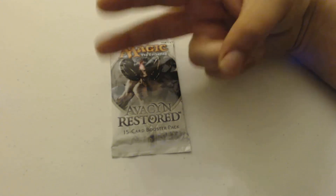My next uncommon is Rush of Blood — a three-drop instant. Target creature gets plus X / plus zero until end of turn, where X is its power. Then Rain of Thorns — a six-drop sorcery. I can choose one or more: destroy target artifact, and/or destroy target enchantment, and/or destroy target land.